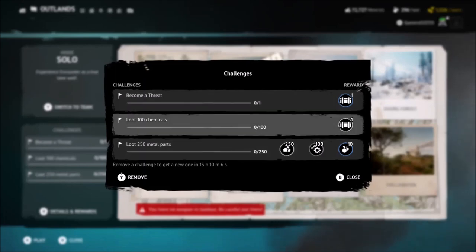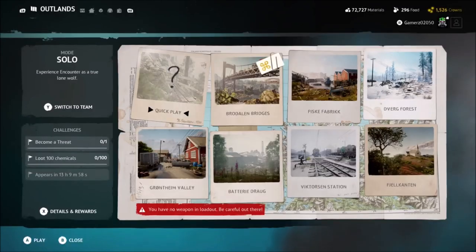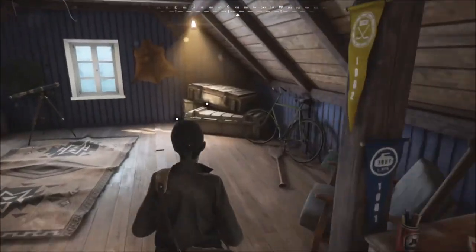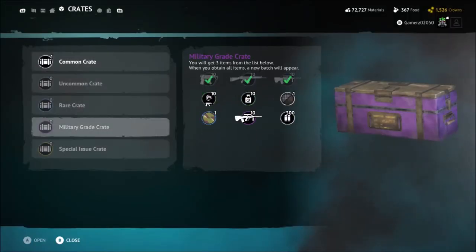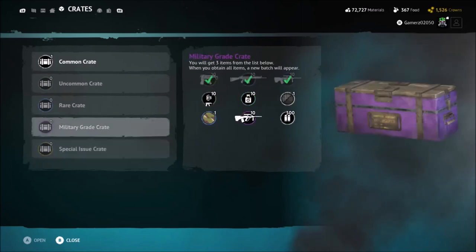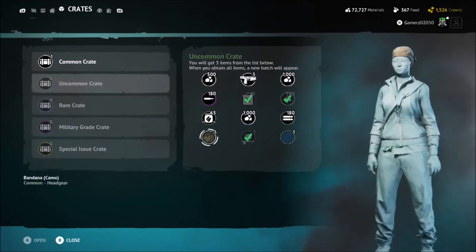Because I expect that whatever they're going to give us for customizations — whether it's for the shelter, your weapons, or your character — there's probably a good chance the stuff you're going to get is going to be inside the airdrops. And we know based off the timeline with Vigor that 1.2 is coming soon. I have one crate right now but I'm going to start saving mine up.